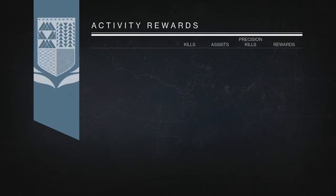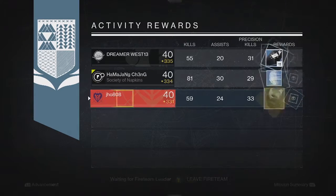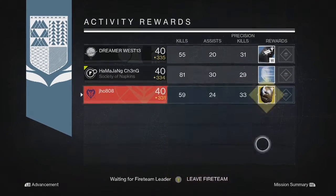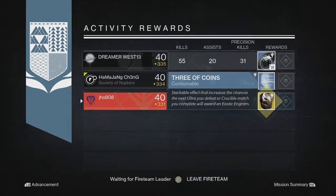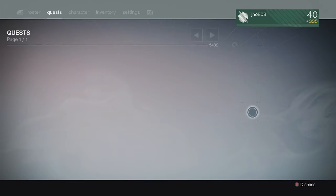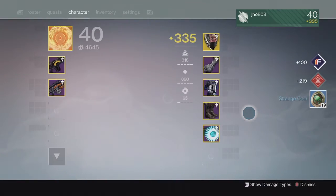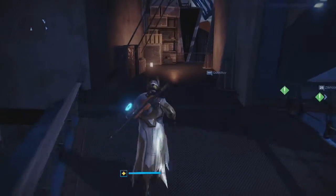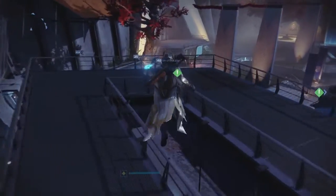For my last Nightfall drop of the week on my Hunter, we got another Exotic — a Celestial Nighthawk at 333 defense, so not bad. Two Exotics out of three is pretty good overall. Jumping into my weekly Crucible rewards for my first character, we got 19 Strange Coins — Strange Coins are always good, I can always use them for anything involving Xur, so not bad on that first drop.